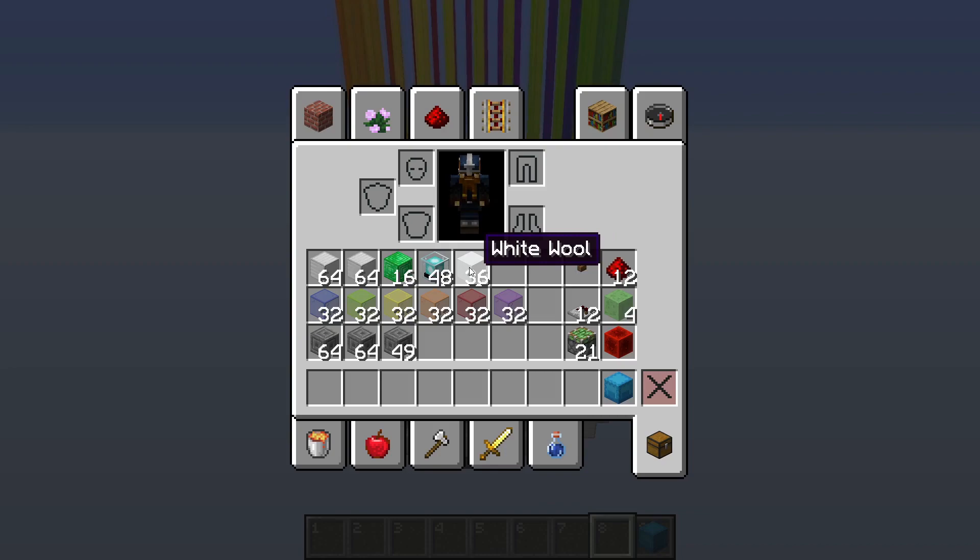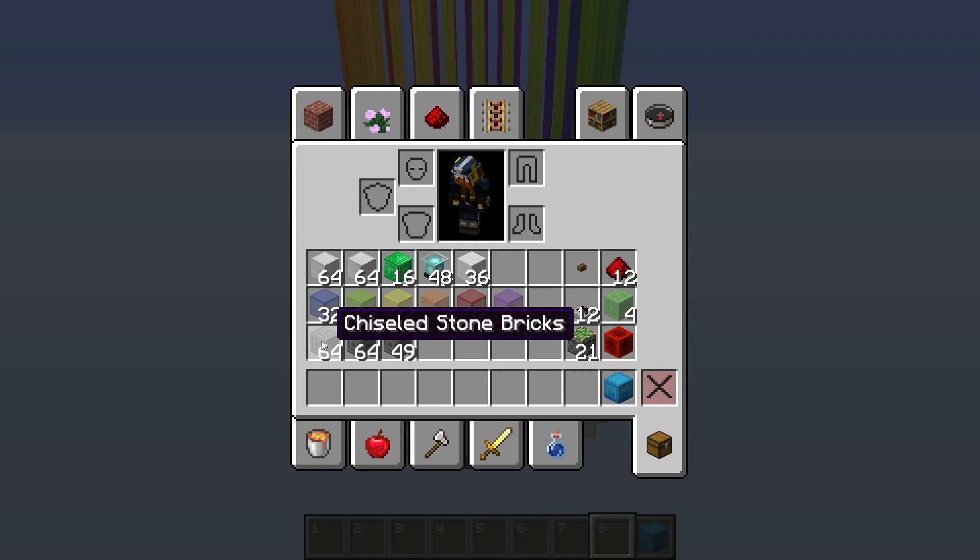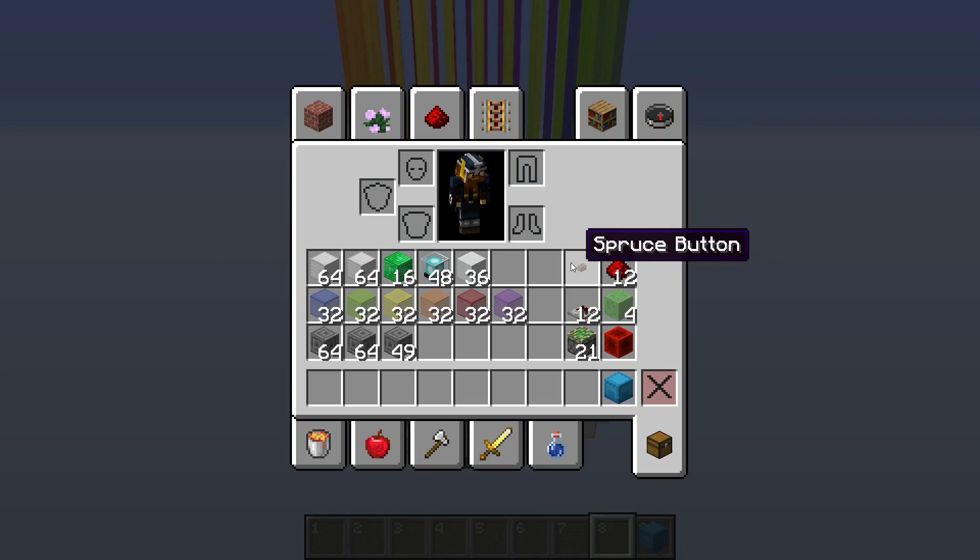For the rainbow gradient you need six half-stacks of colored glass blocks. I chose blue, lime, yellow, orange, red, and purple stained glass — you can use any colors you want, but those will give you the gradient you saw at the beginning. Then we have 177 chiseled stone bricks, just as a ceiling for the redstone build — you can use whatever you want or none at all. For the redstone components: one button, 12 redstone dust, 12 redstone repeaters, four slime blocks, 21 sticky pistons, and one block of redstone.